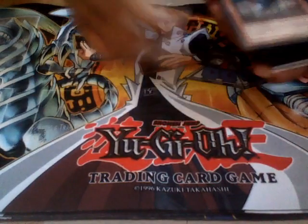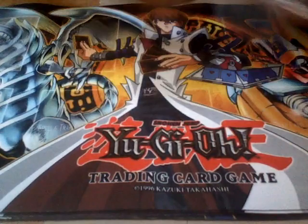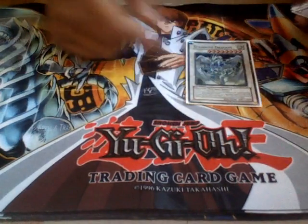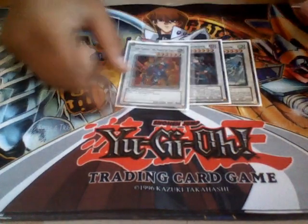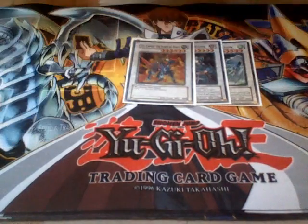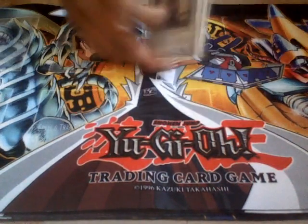Let's get started with the video. First I'll show you the extra deck: a Stardust Dragon, a Tempest Magician, a Gaia Knight the Force of Earth, and a Colossal Fighter. These will be the four synchros you'll be getting in the extra deck.